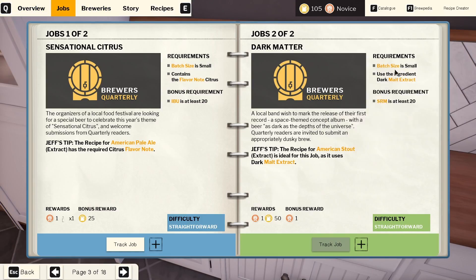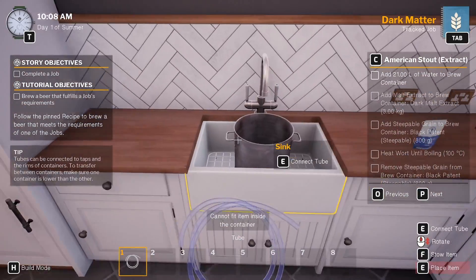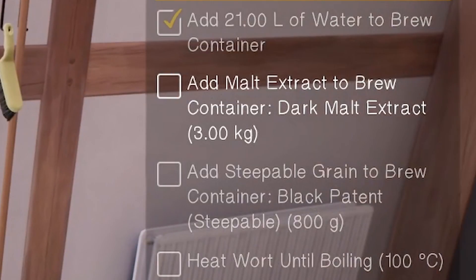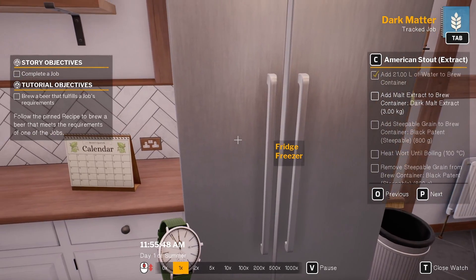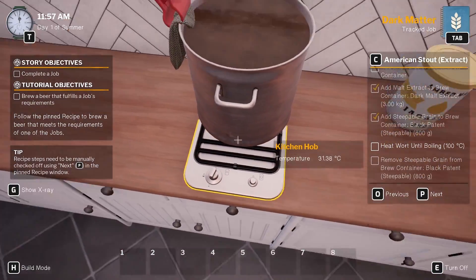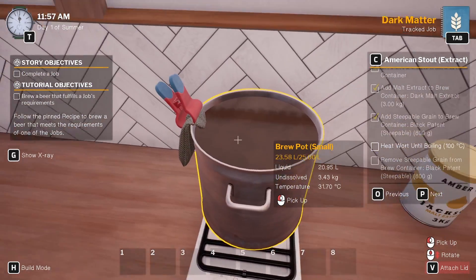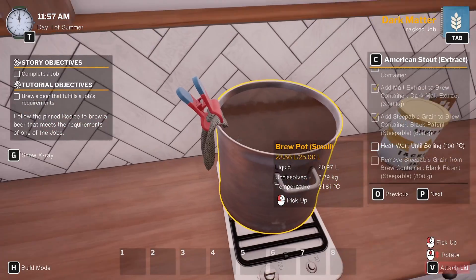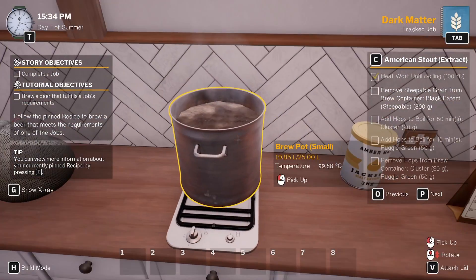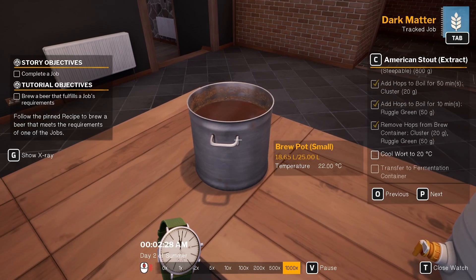Now we get to actually start brewing our Dark Matter — whatever that means. If you guys have any knowledge of what these are or if they're actually a thing in real life, please let me know. Let's fill up our pot and get working on our second beer ever. I accidentally skipped a couple steps and heated up our water, but I'm sure that'll be alright. Now we have to add our malt extracts and our steeple grain, which I believe start adding some of the flavor of our beer. It's picking up a nice dark color so hopefully that will bring us into that Dark Matter look. I wonder if I should put the lid on when I'm actually brewing this because it looks like our liquid definitely went down a lot.